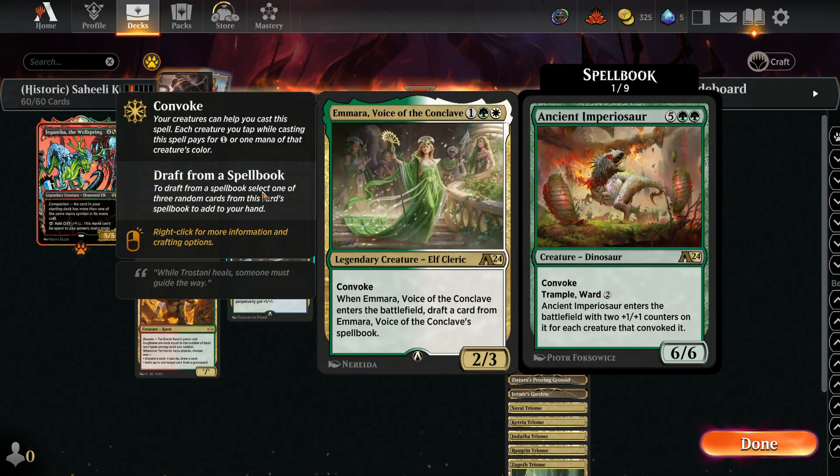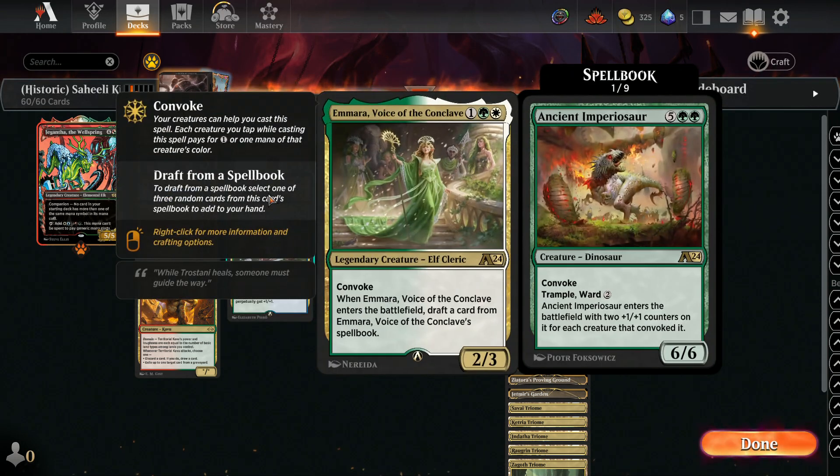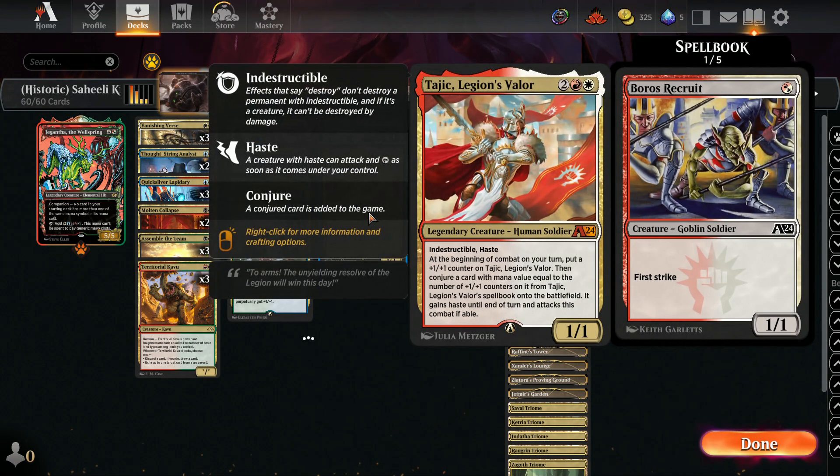We also have Emmara, Voice of the Conclave. She basically will let us conjure a Convoke creature when she enters. She herself has Convoke. We have a couple of 2-mana creatures that could be down for it, so we'll give her a try. She's also an ETB, so she works well with Displacer Kitten. And we're trying Tajic, Legion's Valor.